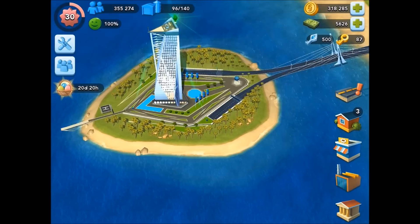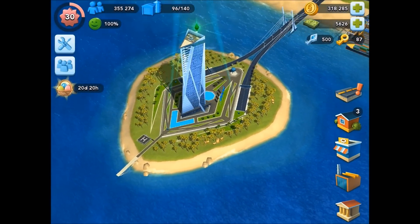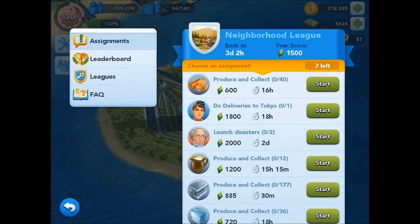Once you've unlocked the Contest of Mayors at level 17, you can access the Contest Headquarters. Tapping on the Contest HQ brings up the main menu and immediately displays information about your current league on the Assignments tab.